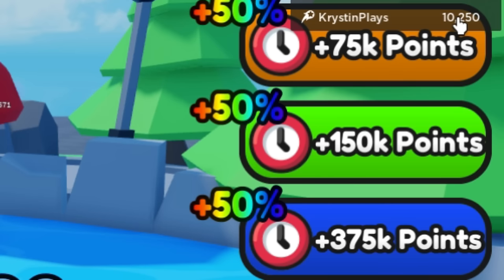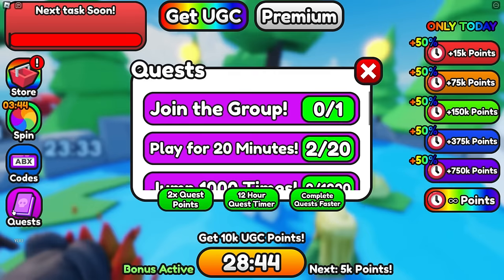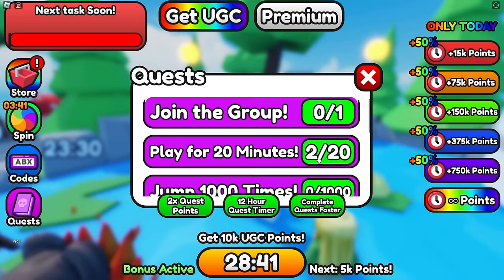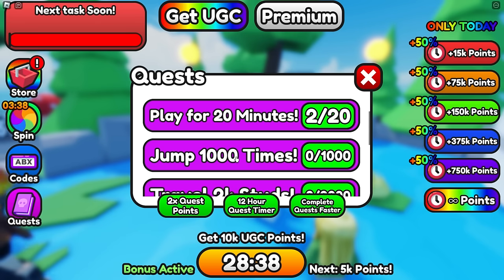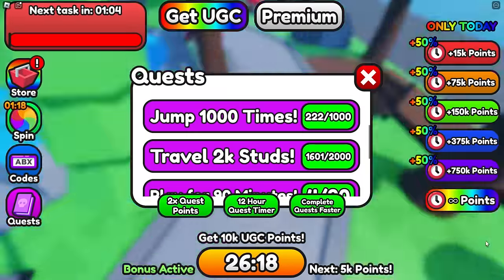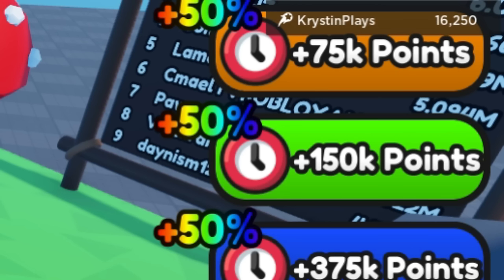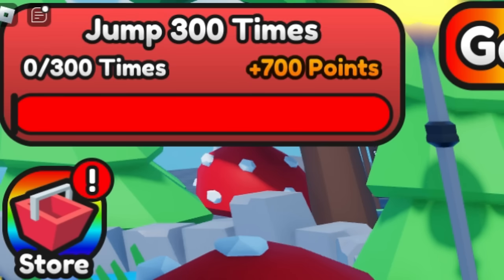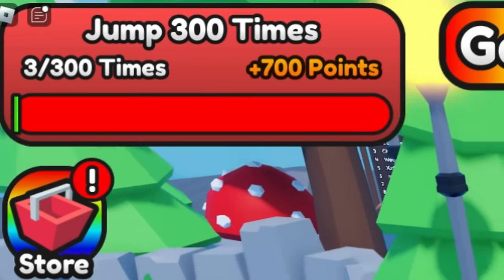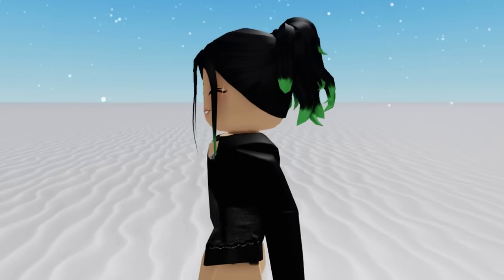To get these points, you can keep track on the leaderboard. You can get them by doing the wheel spin or also completing quests. We're going to start with Jump 1,000 times and Travel 2,000 studs. I went ahead and jumped and ran until I was able to claim our first quest, which gave us 6,000 points. You'll also see new random tasks appear in the top right corner of the screen. This one was to jump 300 times. Continue completing tasks and spinning the wheel until you have enough points to redeem this hair.